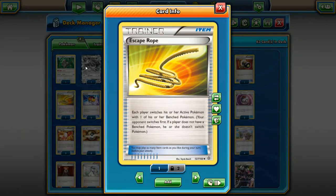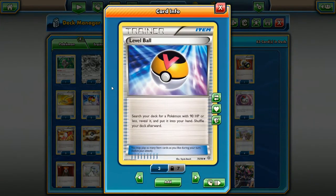Escape Rope — I think it's a one-of. You can also run Switch instead, it all depends on your personal play style. Most people say Escape Rope is better because it can act as a pseudo-Lysandre, but sometimes you don't want to switch your opponent's active — you want to get something from your active out onto your bench and get something ready to go. Sometimes Switch is better; it just depends on what kind of deck you're playing. I usually tend to favor Escape Rope over Switch.